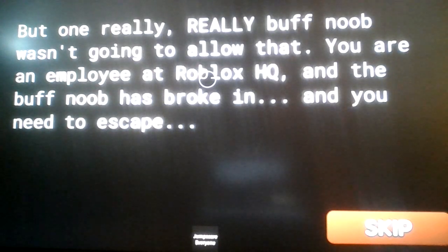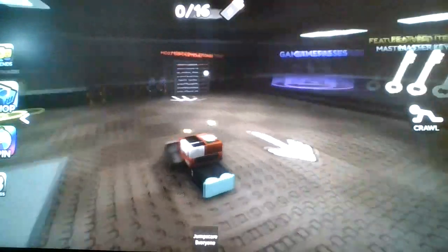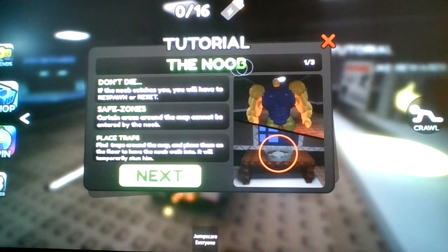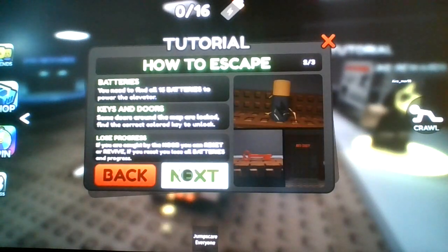If this takes place in 2050, and I was born in like 2009, I'd only be like 41 years old. The noob — don't die! If the noob catches you, you will have to respawn or reset. Save zone: certain areas around the map cannot be entered by the noob. Place traps — find traps around the map and place them on the floor to have the noob walk into; it'll temporarily stun him.